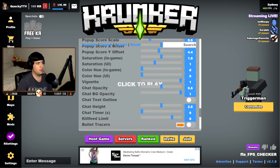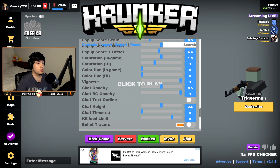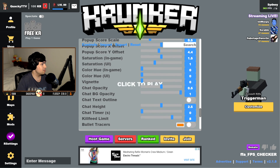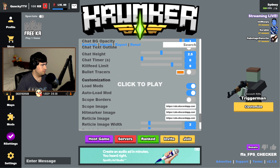UI hue I have as zero. Vignette is more of a cinematic effect — if you're using footage for montages you can have it all the way up, it creates an inner shadow along your screen. I personally have it off. Shadow pass is at 0.5, just so you can kind of see through the chat in the bottom left. Chat background I have at 1 — I like seeing the text very clearly. Everything else here is just default: chat height 2.5, chat timer, and kill feed limit.